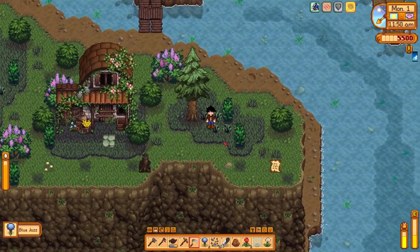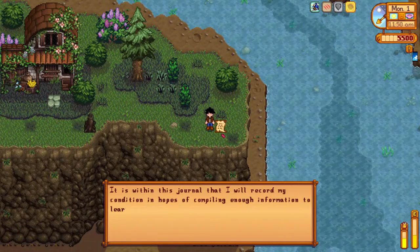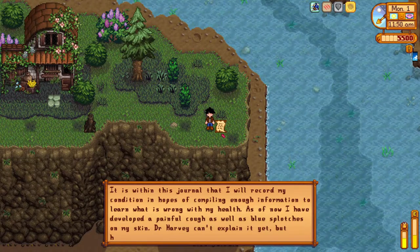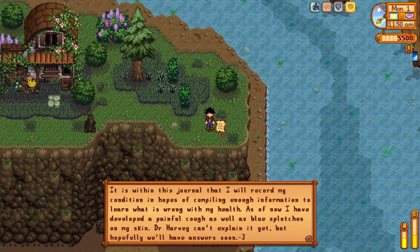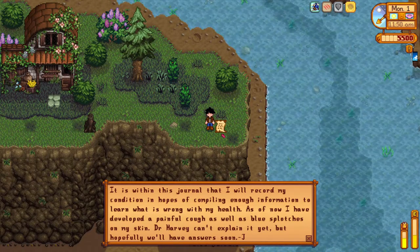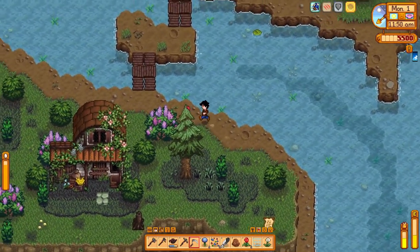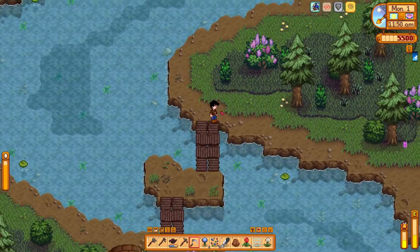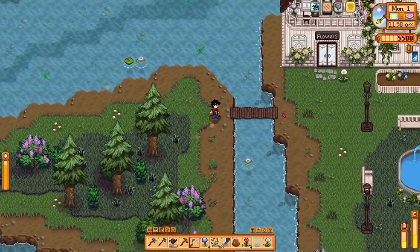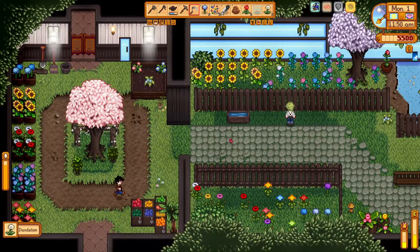There's a journal item on the ground: 'It is within this journal that I will record my condition in hopes of compiling enough information to learn what is wrong with my health. As of now I've developed a painful cough as well as blue splotches on my skin. Dr. Harvey can't explain it yet, but hopefully we'll have some answers soon. - J.' I don't know which installed NPC starting with J that refers to. Here is another new NPC mod - this is Eugene.